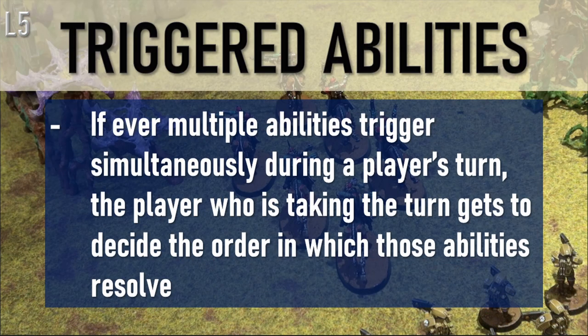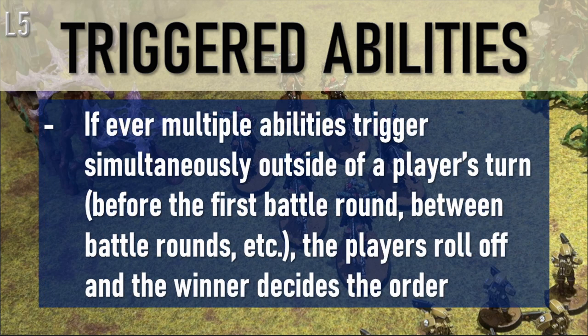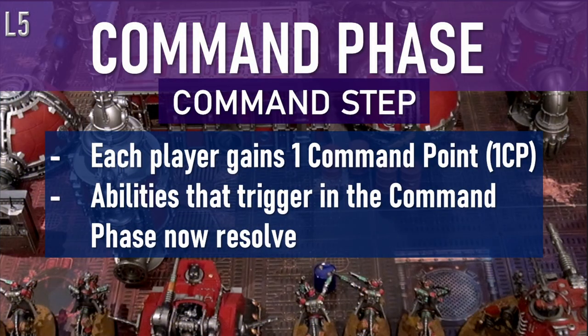If multiple abilities trigger at the same time during a game — not necessarily only in the command phase, but at the beginning of the movement phase or charge phase and so on — the person whose turn it is chooses the order those abilities will happen. Before or after a battle, or at the start or end of a battle round, the players roll off and the winner decides the order. When it's someone's turn, that player chooses the order for triggered abilities to happen.